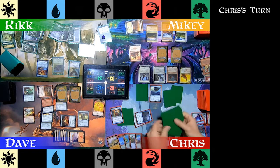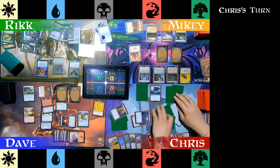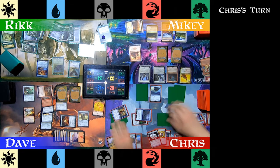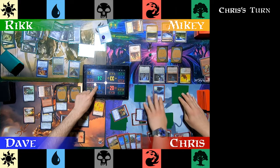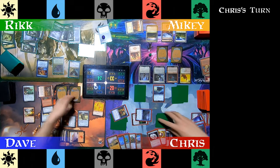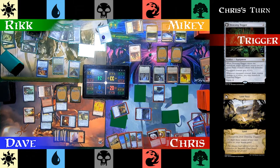Moving to combat with absolutely zero chill, Chris swings flying lethal at Dave. Rick and Mikey look on horrified — nothing they can do. Dave is cut down and removed from the game. Good night, sweet prince. Dowsing Dagger transforms back into Lost Vale.